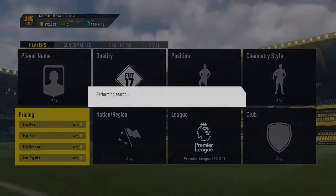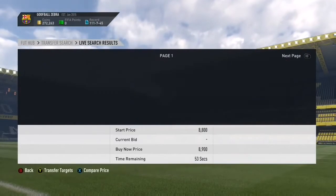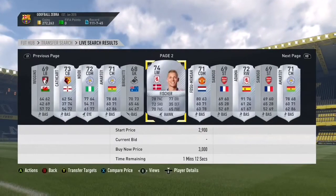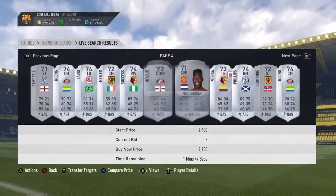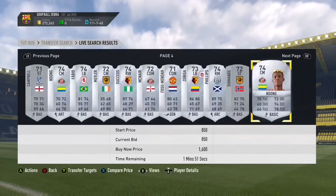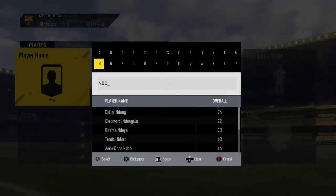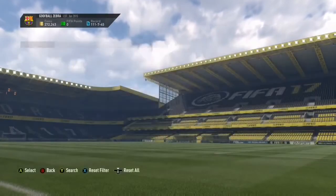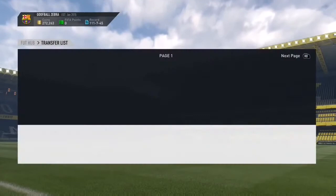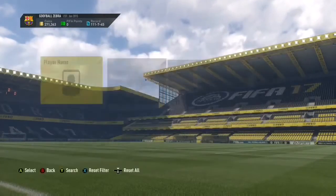The first trading method is a silver trading method. You will need around 1,000 coins for this method. EA is going to provide you some free packs, so you get a free 1,000 coins from EA — maybe even more if you get lucky. The only filter for this method is to go to quality 'Silver' and select any major league like the Premier League or Bundesliga. After that, just scroll through the pages to find some deals.